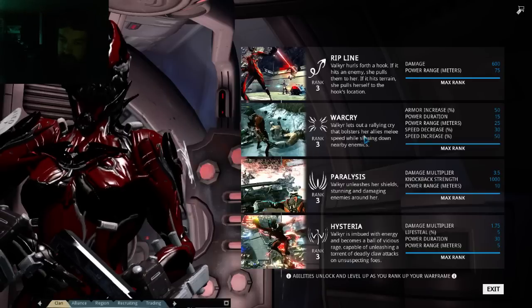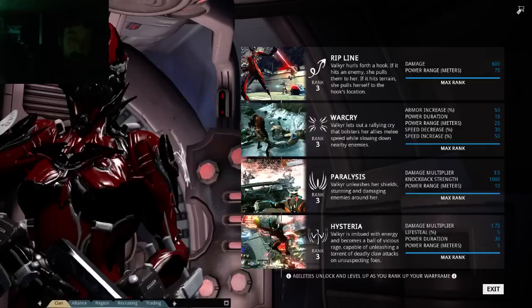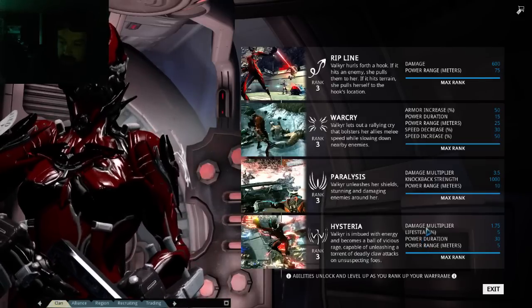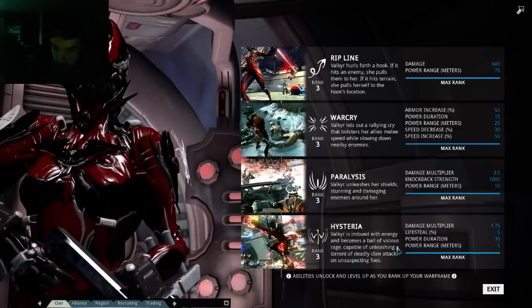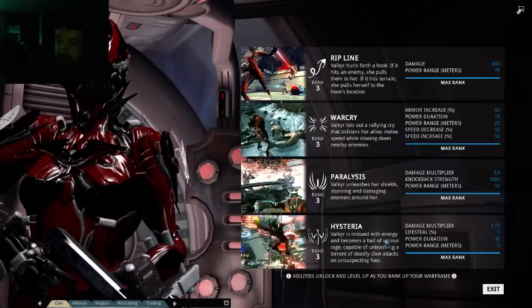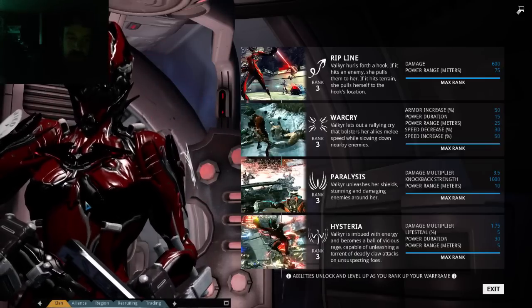Warcry will increase your armor and your melee attack speed. It will also make nearby enemies slower. Then Hysteria will make you nearly invincible, give you life steal and a damage multiplier, and you use these large claws to take people out with melee attacks. She gets some life steal, and I mostly have duration mods to increase its duration when I use it. So Warcry plus Hysteria is a good combo.